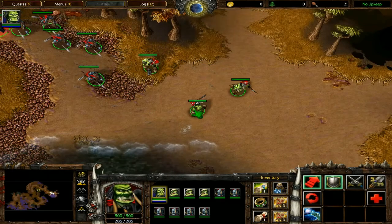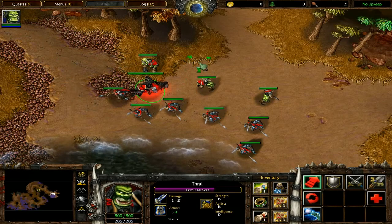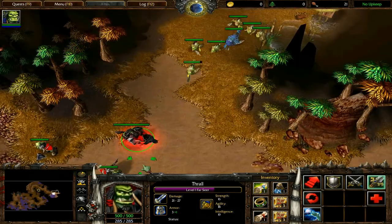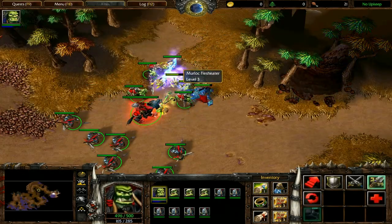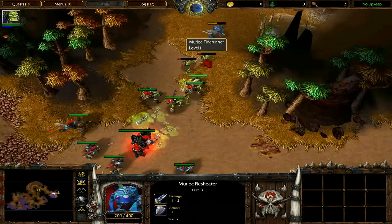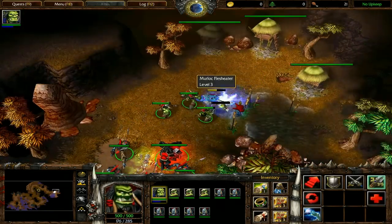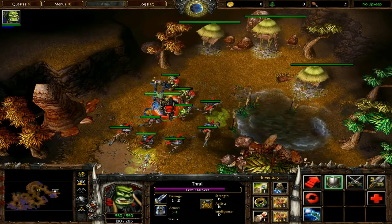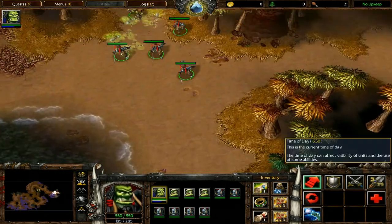When you come to this little area, take Troll and lure some murlocs to you. Cast Chain Lightning, which is ideal for their tight formations, and use the fact that they run away to deal a lot of free damage. Kill the remaining units and pick up the Manual of Health, then head south.